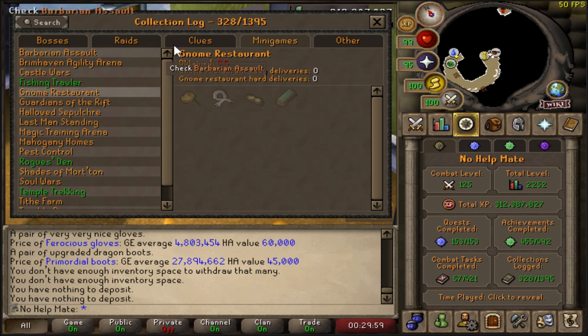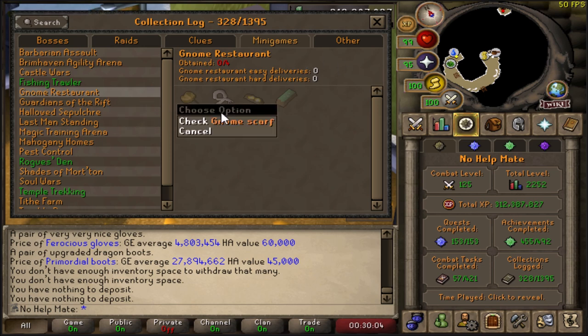So today we're going to go ahead and do that. If you look at minigames, it's actually called the Gnome Restaurant, and this is the item we are going for - the gnome scarf. All it really does is it's a cosmetic item, a scarf. It's always just been an OG item that I've wanted, and especially getting it on an ironman would be pretty cool - we can knock that collection slot out. My understanding is you have to complete around 30 to 40 random deliveries, then you get a token where you can choose the task you want.